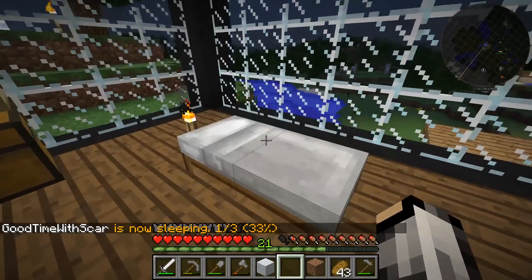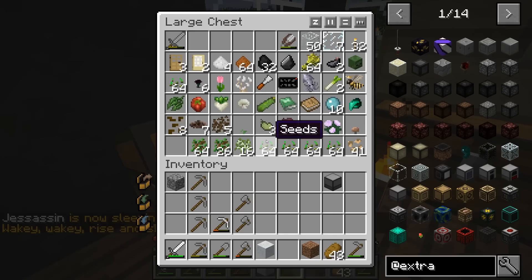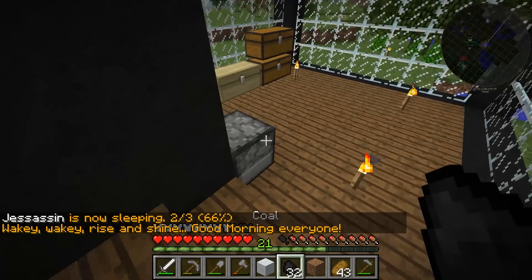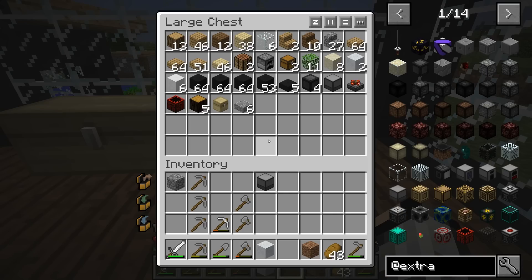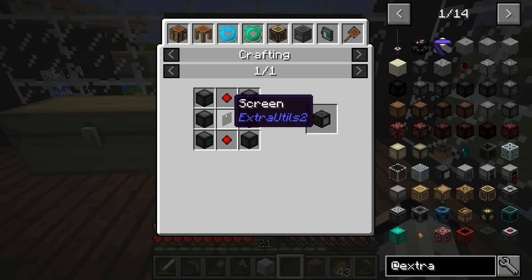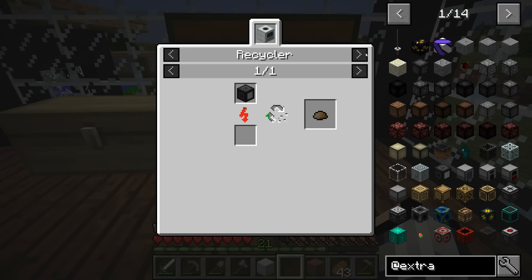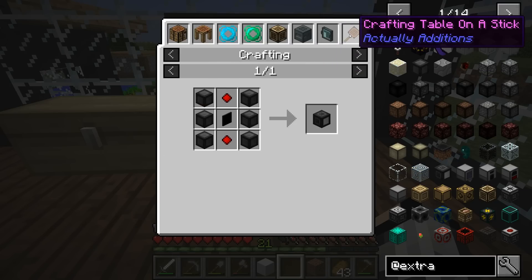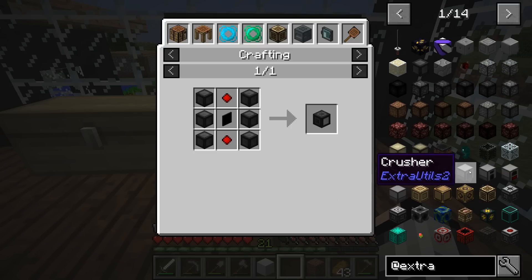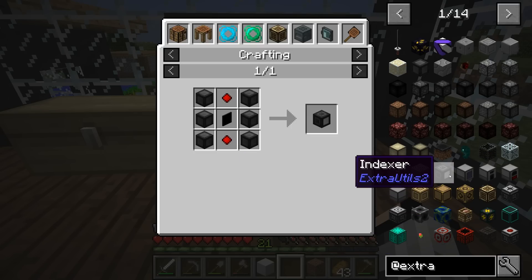Let's sleep really quick and cook that up. We'll throw our coal in here and it'll smelt up our clay. We've got the machine block on us. Now let's see if there are any other machines. There's a crusher, an indexer — I'm not really sure what that does — and some other options. The indexer is hard to tell. So it looks like generator and machine block is pretty much it.